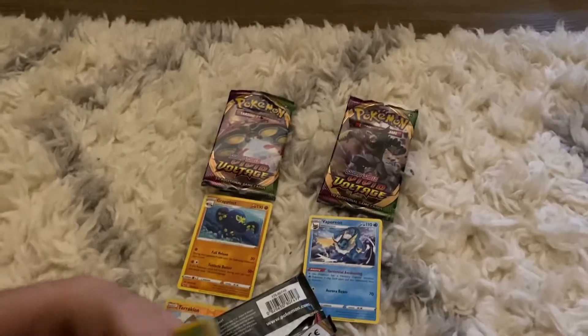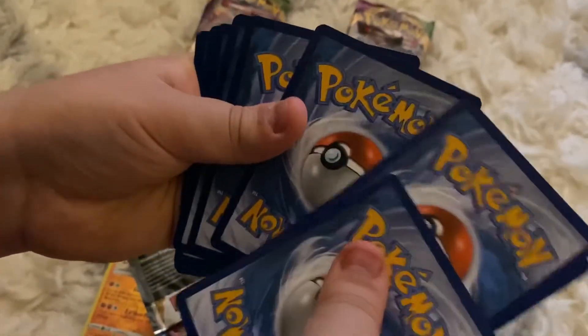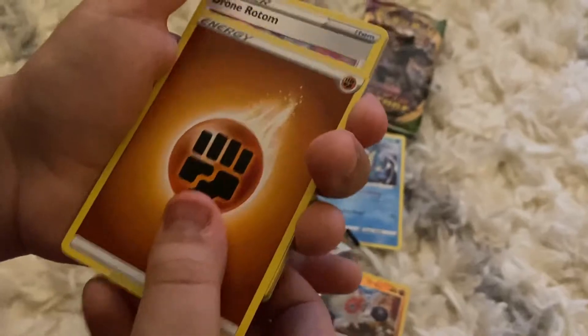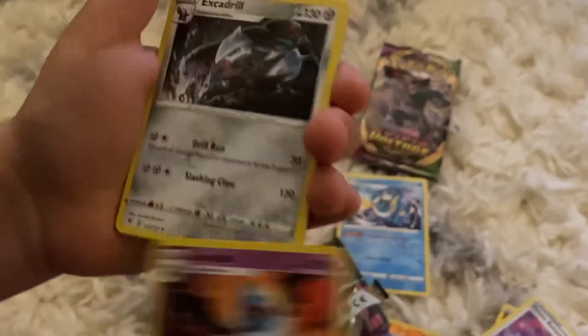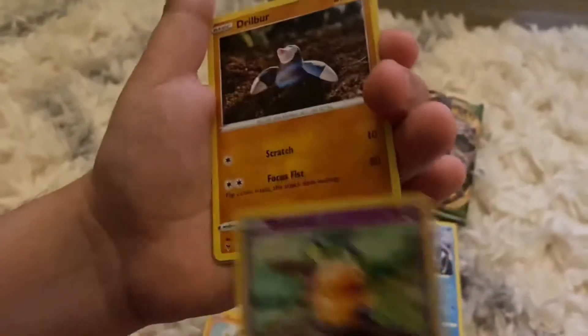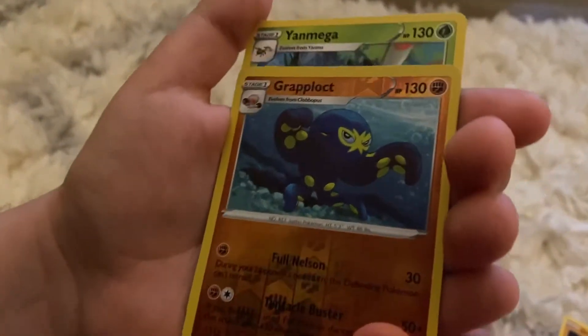Lastly we have the Pikachu pack. Let's do the card trick. We got Fighting Energy, Dronona, Swablu, Excadrill, Skiddo, Ferroseed, Ferroseed, Denny, Drilbur, Oshawott, Grapploct reverse hollow, and a Jynx Mega.